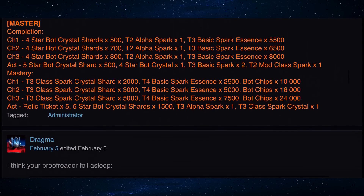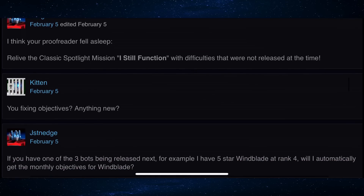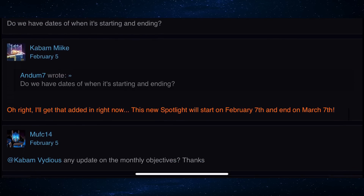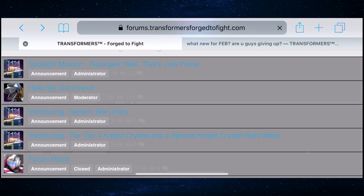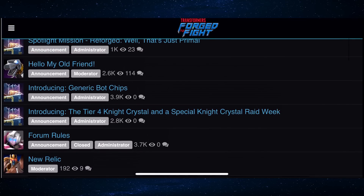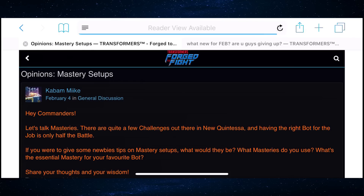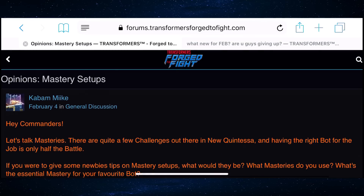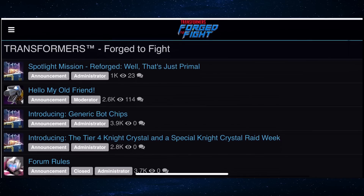Some of the comments were pretty funny — 'I think your proofreader fell asleep' — and yeah, there was an error in the message about going up against Megatron again. Mike also posted a thread on opinions on mastery setups, so newbies and veterans can share information back and forth about masteries.